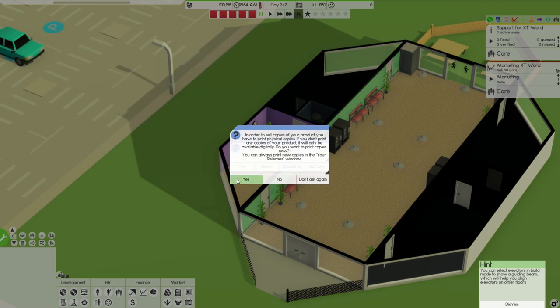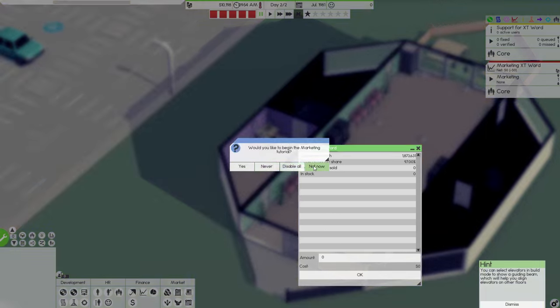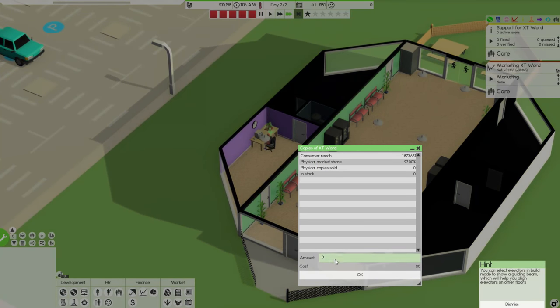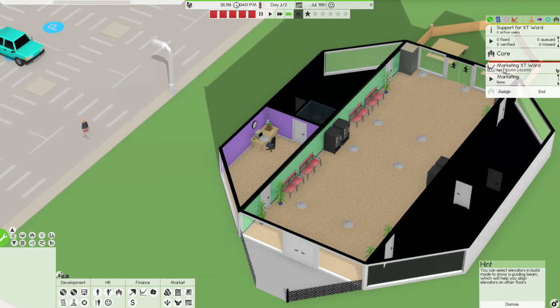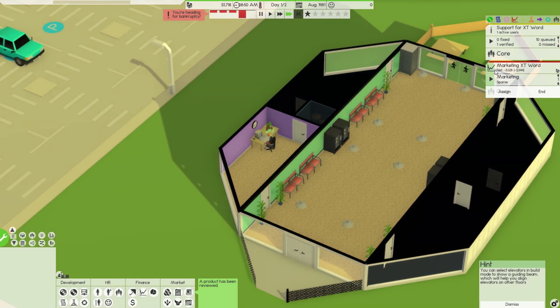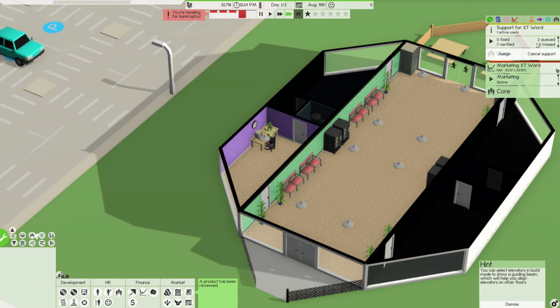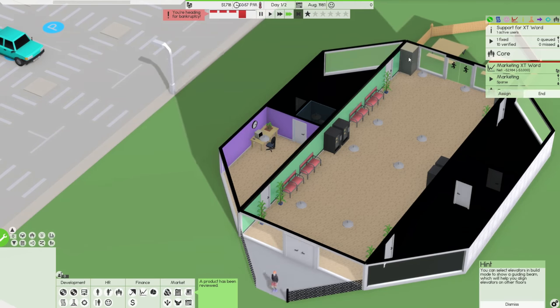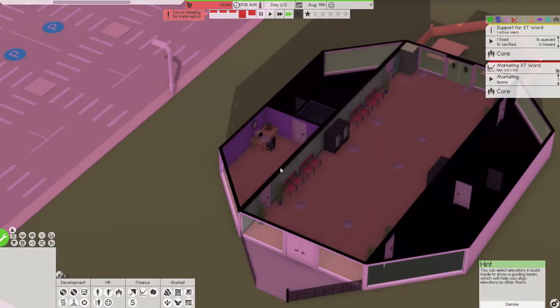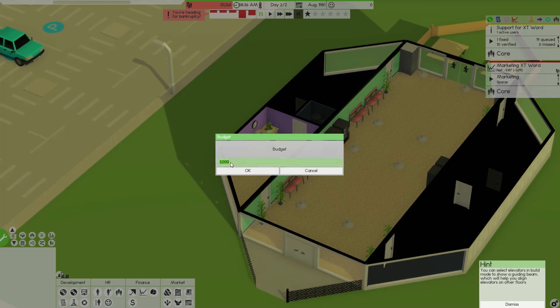In order to sell copies we need to print some — let's do 2,500 copies. Dude, we lost more money — oh wait, we made sixteen bucks! Totally worth it. At least he is able to market it now. He is fixing bugs but we're about to go bankrupt. The marketing budget is too much — let's cut it to one thousand. We could take some contract work at the same time.